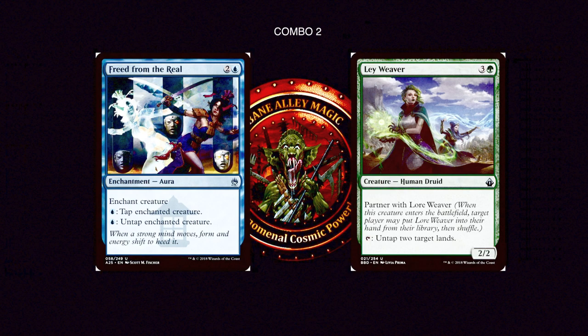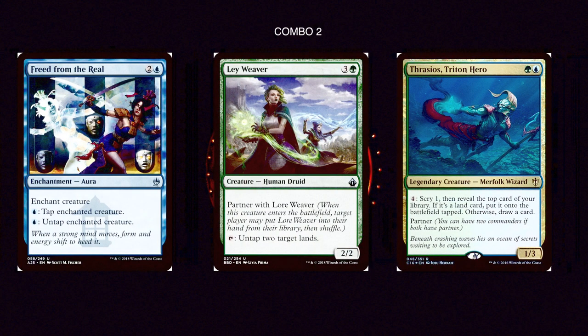If you want to make this game-winning, throw in Thrasios, Triton Hero — a green and a blue for a 1/3 Merfolk Wizard. For four mana you scry one, then reveal the top card of your library: if it's a land, put it onto the battlefield tapped; otherwise, draw the card. With Thrasios, Laeweaver, and Freed from the Real, you have infinite mana which you pump into Thrasios to draw your entire deck. Every time it's a land you put it on the battlefield, every time it's not a land you put it in your hand. With infinite mana and your whole deck, you should be able to win somehow.